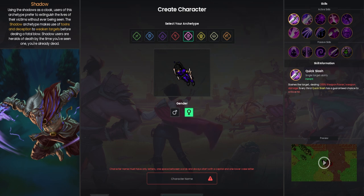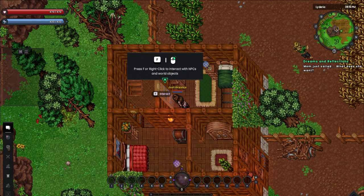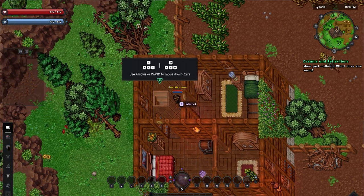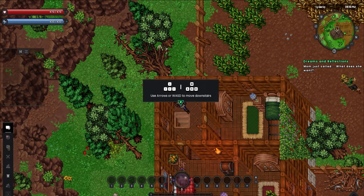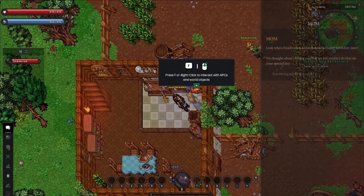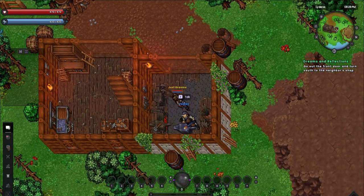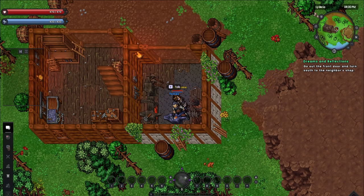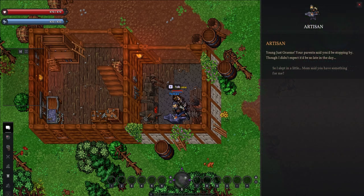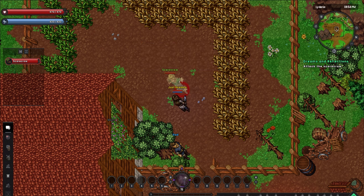Once the character is named, we load into a server and wake up on our parents' farm, and at this point I've already started a countdown to when the plot is going to burn this place down. The game takes place from a top-down perspective that reminds me of footage I've seen of the old Ultima games. Movement's a bit on the stiff side, but that's nothing we can't adjust to. We're told to go grab a package from our neighbor, and it turns out to be a birthday gift — in my case, a pair of daggers.